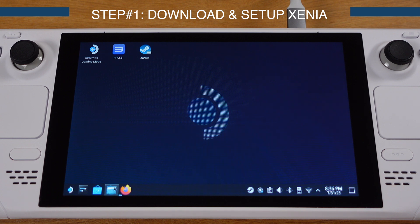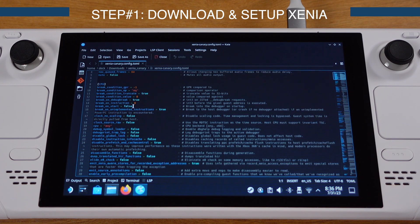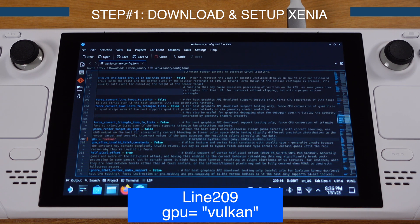Go back to the Xenia Canary folder and double-click to open the Xenia Canary config file. In this file, go to line 209 and change 'gpu=any' to 'gpu=vulkan'. Make sure you save the file before closing it.